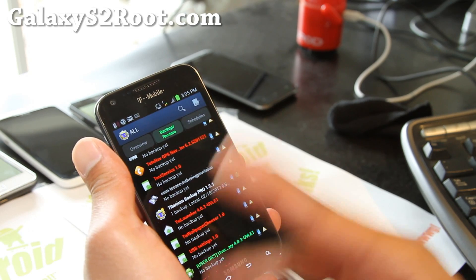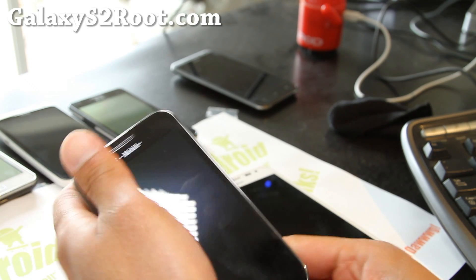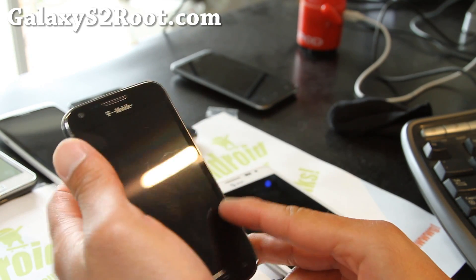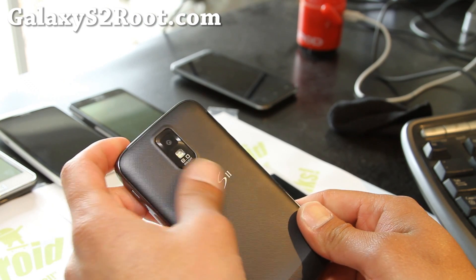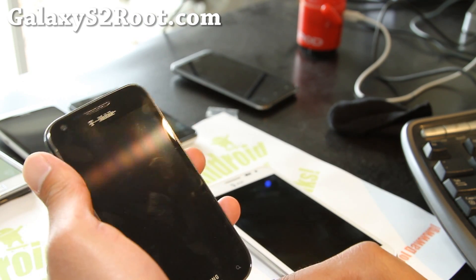Tethering provision — so get rid of that and you're all good. You should have free 4G and 3G Wi-Fi tethering. This still counts under your data plan — it's just that you don't have to pay the extra $15 or $20 for the tethering.